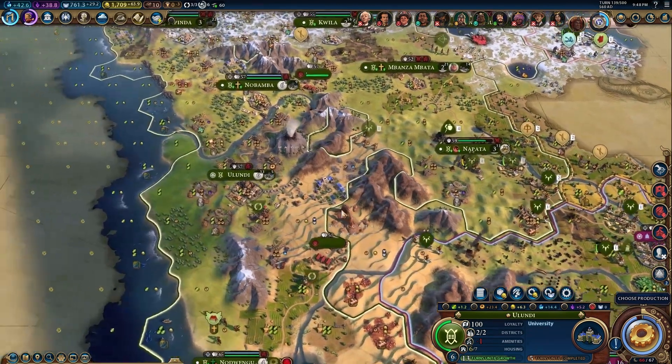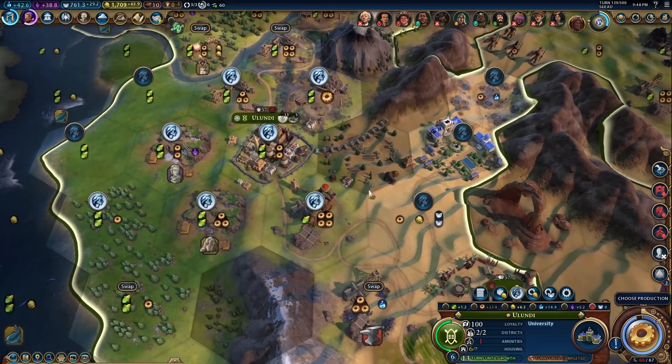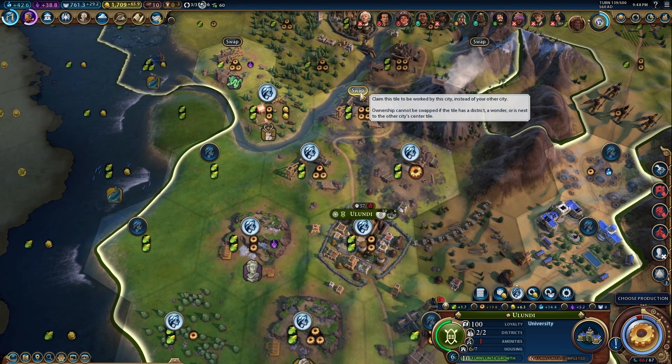What's up Panda Gang? In Civ 6, knowing the value of tiles is imperative to your empire's success. Many know that one production is worth roughly 4 gold, but I want to dig deeper and understand the value of each type.